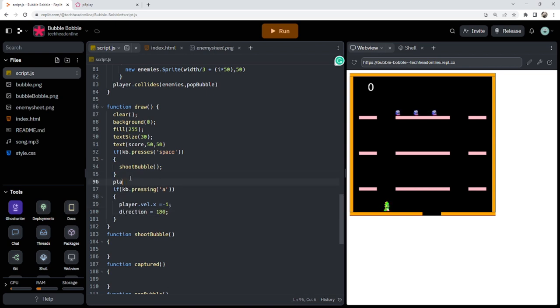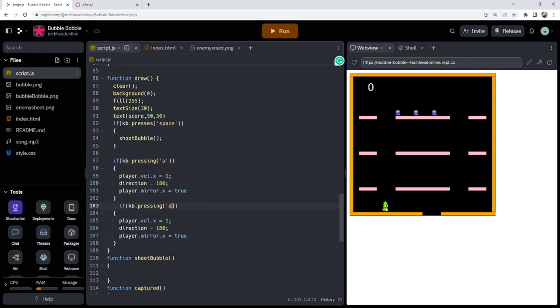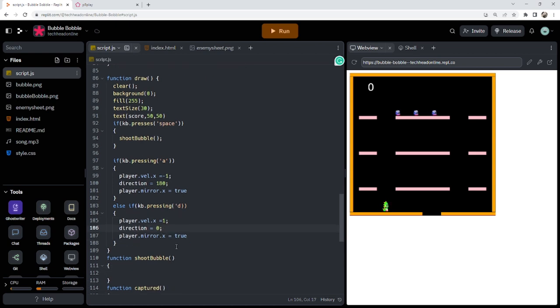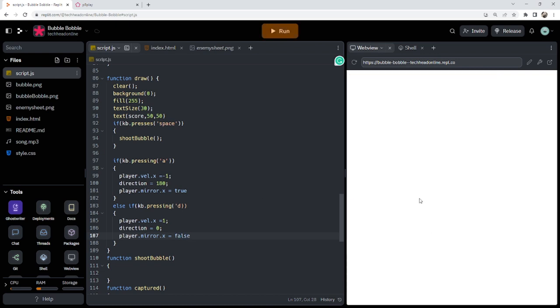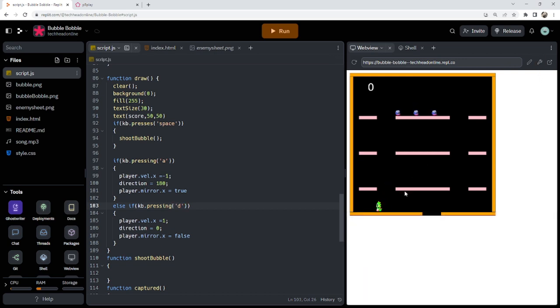So for moving left: player.mirror.x equals true (to flip the sprite), velocity x set to move left, and direction set to 180. For moving right with 'd': velocity x set to move right, direction equals 0, and player.mirror.x equals false. There was a syntax error — a missing apostrophe — but with that fixed I can move, though space doesn't do anything yet because shootBubble is still empty.